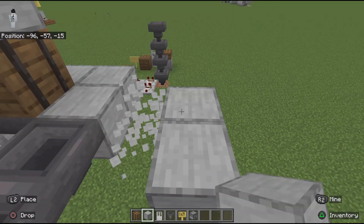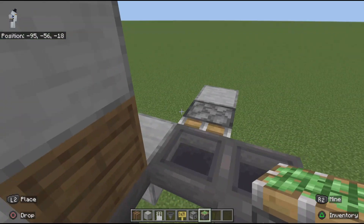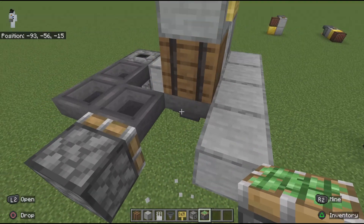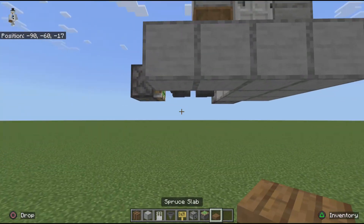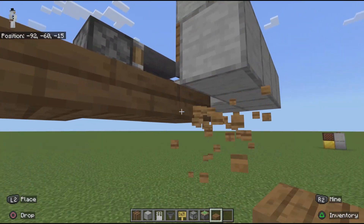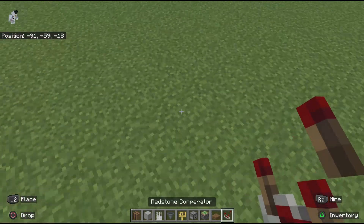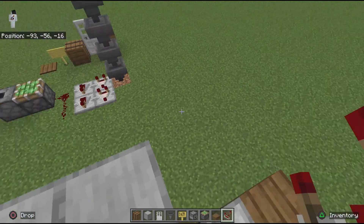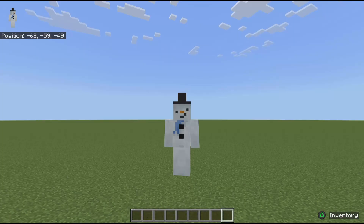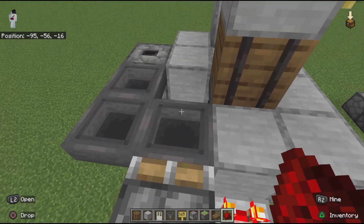I get some blocks temporarily to place the sticky piston, then put it in place to push that hopper, then get rid of the temporary block. Now we need a comparator to take a signal off of that hopper through this block — but to do this we need half slabs. We put one here, one here, and one here. Then we put the solid block back and add the comparator to pull the signal through that block. You can see it's already lit up. We need two redstone connecting that to the sticky piston. Note that last step may not work in Java.